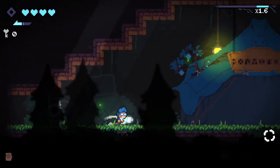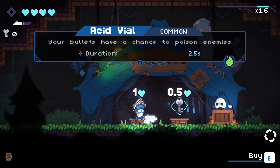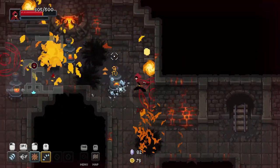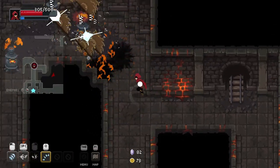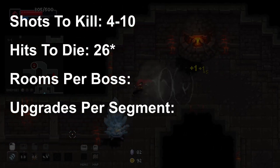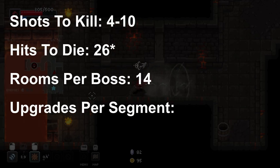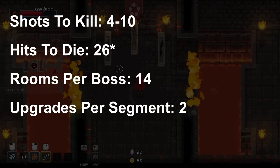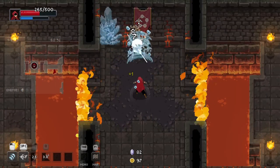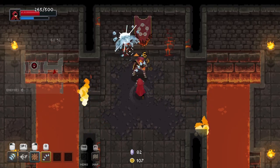Those first three games lined up with very similar stats, but the next one was a little different. I played Wizard of Legend, which has much faster combat, so I think they expect you to get hit more often. It took around four to ten shots to kill a basic enemy, 26 shots to die yourself. It was about 14 rooms per boss, and you could find around two upgrades per segment. You can also swap out spells and get different upgrades, but I didn't count those because they're not the kind of upgrades I was thinking of.